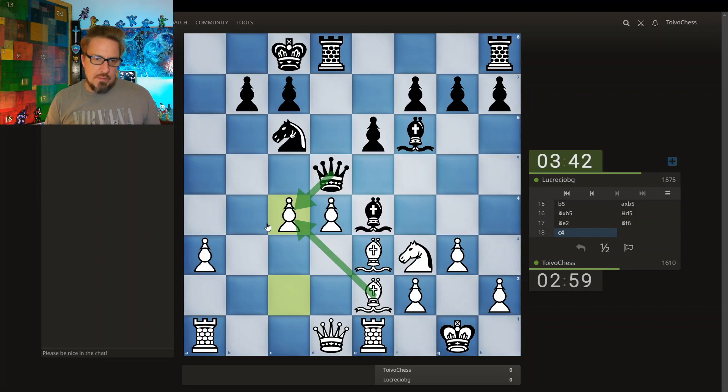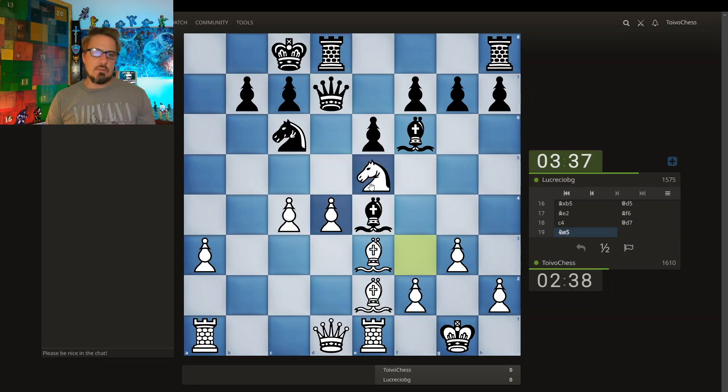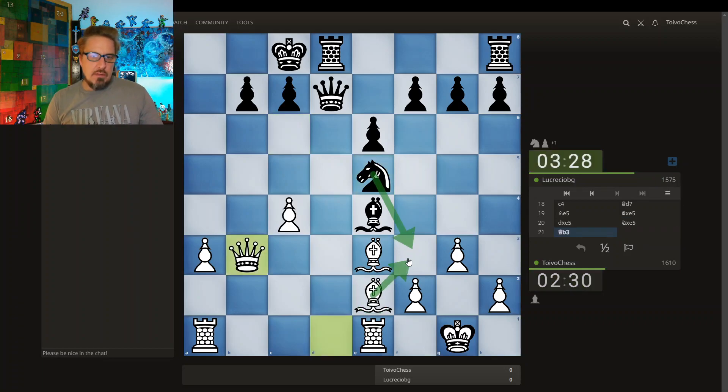So I'm down on time about 45 seconds. Material is even, kings are castled opposite, we both have a bishop pair and a knight and a pair of rooks. What do I do about this? I can push this — queen, bishop takes, or knight takes, pawn takes. This is interesting, pre-moving here. I'm pre-moving this way — queen takes, rook takes. The queen doesn't take. It is a check here; bishop can take, or maybe just bring the king here.